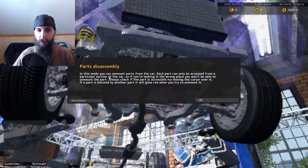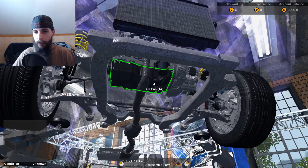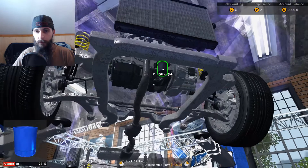Parts disassemble. In this mode, you can unmount parts from the car. Each part can only be accessed from a particular section of the car. So if you're looking in the wrong place, you won't be able to unmount that part. Always check if the part is accessible by moving the cursor over it. If the part is blocked by another part, it will glow red when you try to unmount it. Perfect. Can I take the old drain plug out there? I'm gonna need a filter out too.